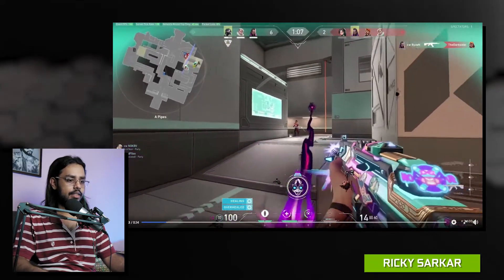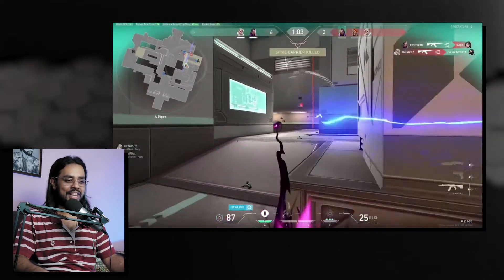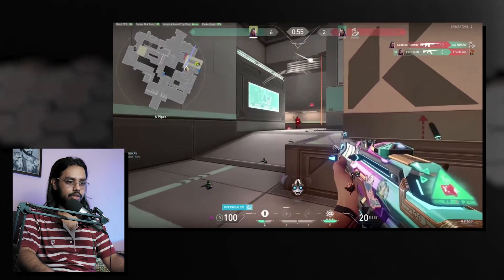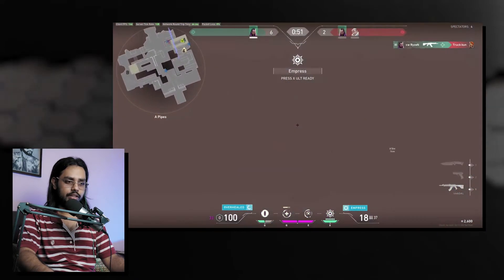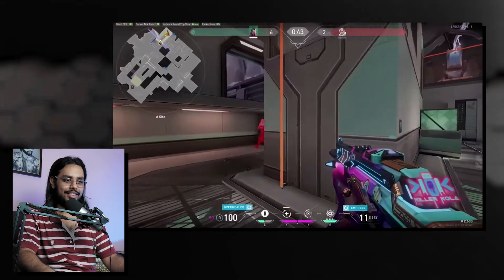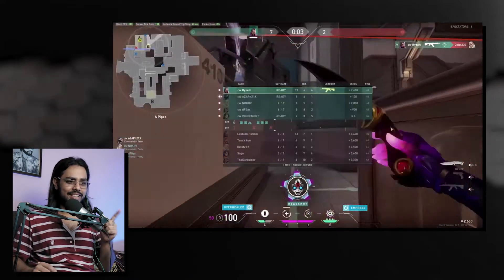After looking at screenshots from fighting games and adventure games, let's take a look at a Valorant gameplay clip from Ricky Sarkar. Nice — just bring it all in, spike down, a nice two-on-one. That was a brilliant ending. You could have gone wrong at the very last moment, but you got the perfect headshot. Good job on the amazing ace, man — keep up the good work and keep on playing awesome.